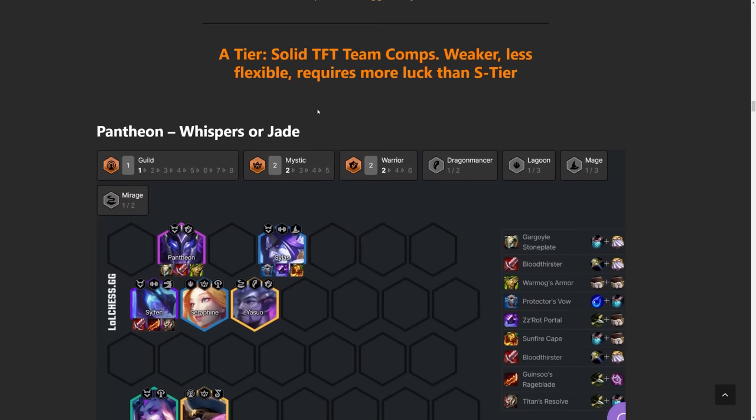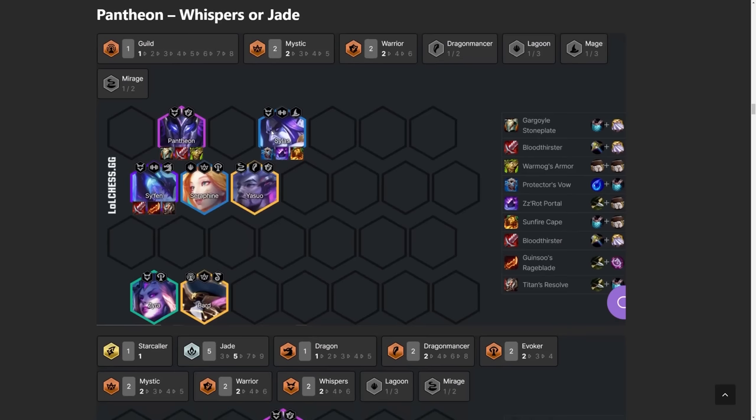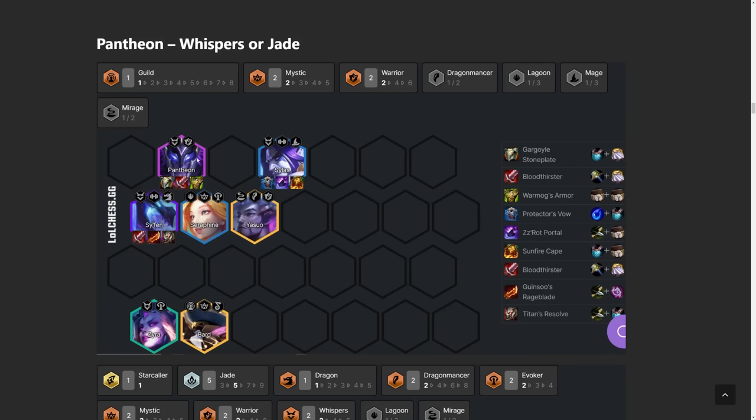Onto the A tier — still really solid, just not the best, but you'll be playing a lot of A tier comps when flexing. Starting off with Pantheon — he fits in actually two builds: Whisper or Jade. We'll do the Whisper version first. They're about equal in power, maybe Whisper is slightly better. Pantheon is your main carry in the front. Items: Gargoyle Stoneplate, Bloodthirster, and Warmog's. Siphon is going to be the main damage dealer with Bloodthirster, Rageblade, and Titan's Resolve. And then for our main tank, we have Silas.